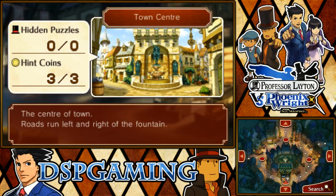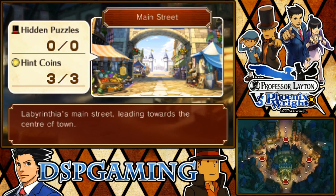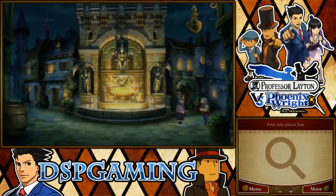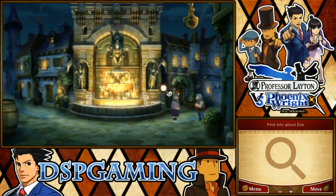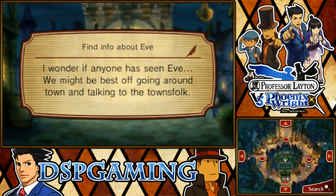Okay, town center — this is where they said for us to go. I'm pretty sure it's where we're supposed to go, this is the entrance. We already found all the hint coins. Let's try town center, see what we can find. Or maybe not, maybe it's town square.